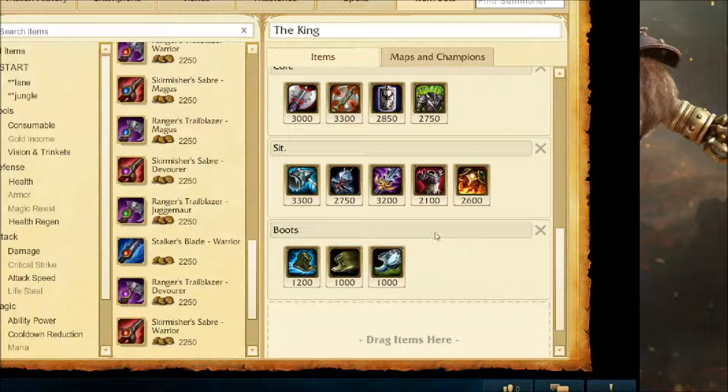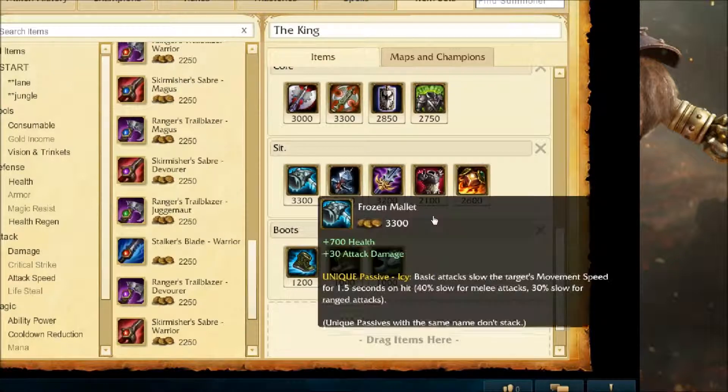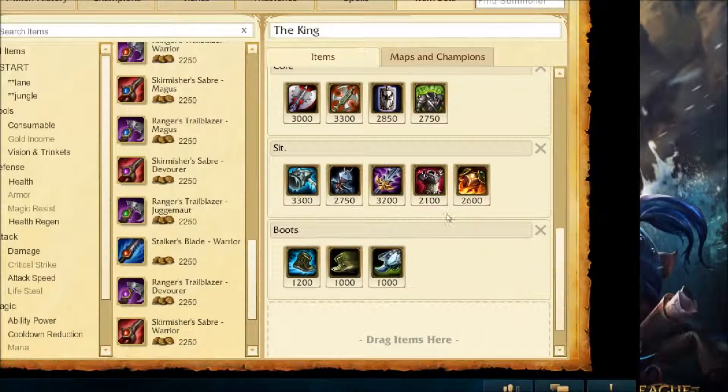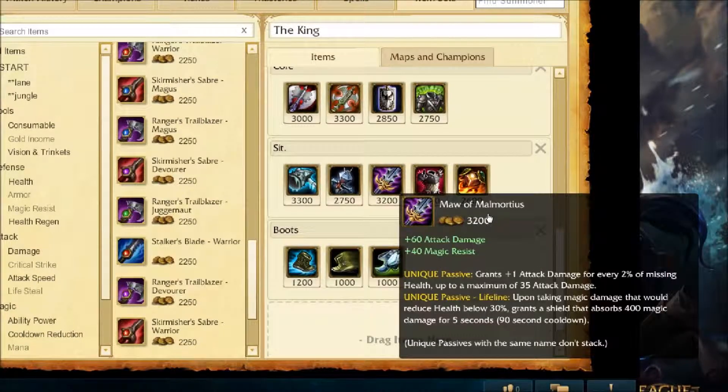Situational items: if you're wanting to do a little more damage along with being tanky, Frozen Mallet is never a bad choice — it gives you increased health and attack damage, and slows their movement speed with each basic attack. For more attack damage and magic resist, Maw of Malmortius would be good — it grants you attack damage for every 2% missing health, and upon taking magic damage that would reduce health below 30%, grants you a magic shield for 400.